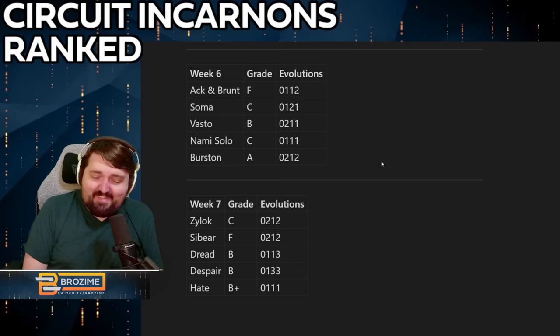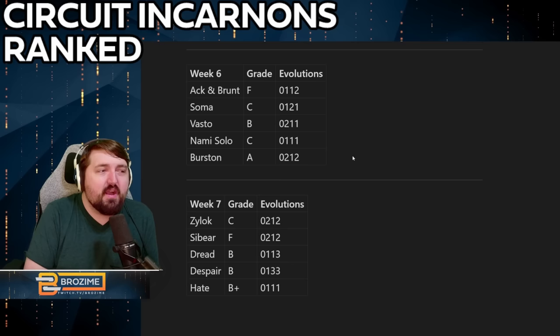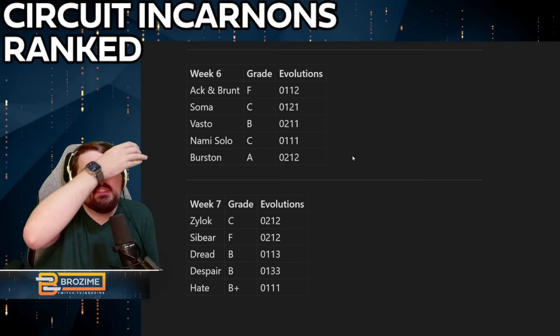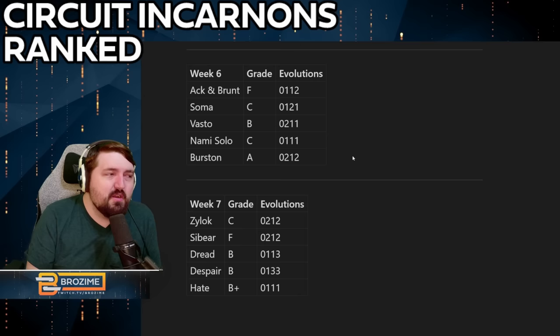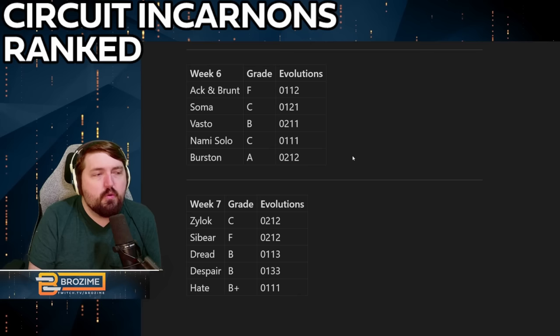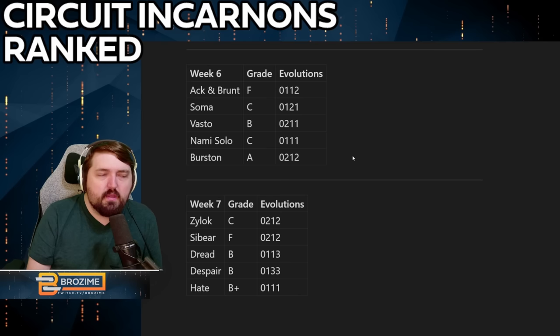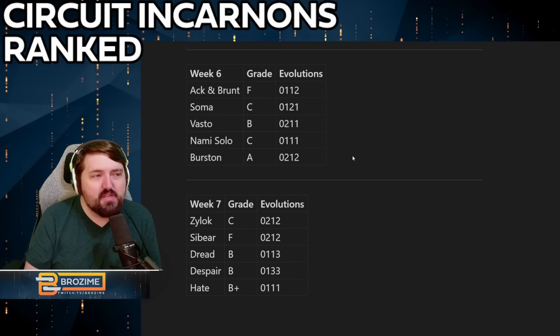Week six is pretty weak, unfortunately. Starting with the Ack and Brunt, which is just not great — it's a sword and shield with an incarnon evolution that is still worse than Sylva and Aegis Prime. It gets slightly better stats and basically nothing special otherwise; its shield throw gains a little something but it's not impressive. Very much would not suggest doing anything with the Ack and Brunt. The Soma was also a big disappointment — the incarnon form just isn't very good, and the improvements made to it just didn't change much. C rank is the best I can do.